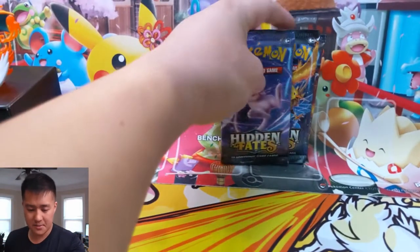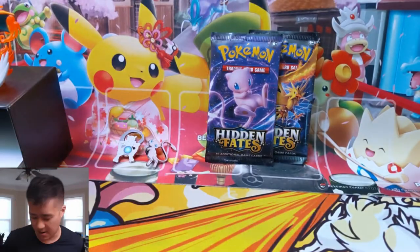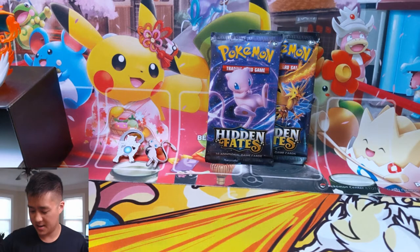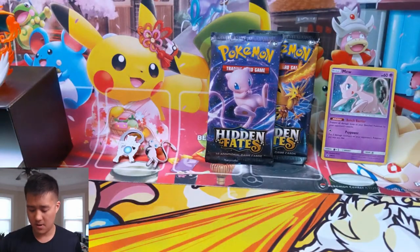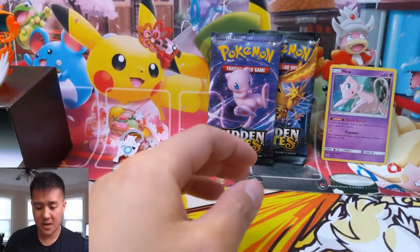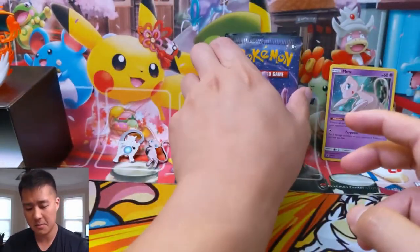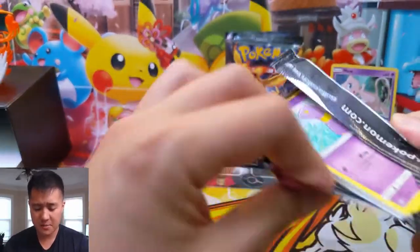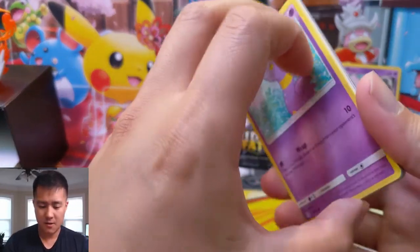We're going to have three more stabs at it. We got a Mew pin and promo card. Here's a quick code card, and reminder: if you guys enjoy the video, do me a favor and hit that like button, and if you're not already a sub, definitely hit that sub button and bell for notifications. You can follow me on Instagram and join our Discord that Pokemon Lover 95 set up.